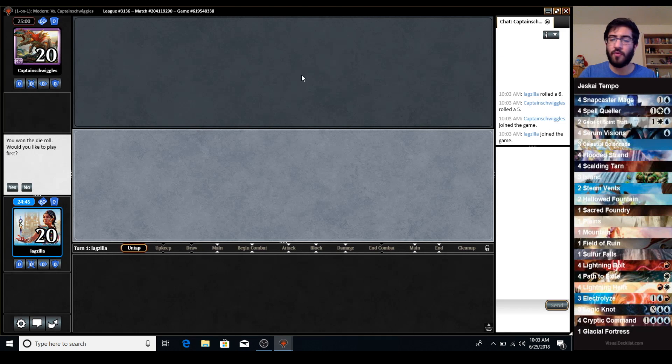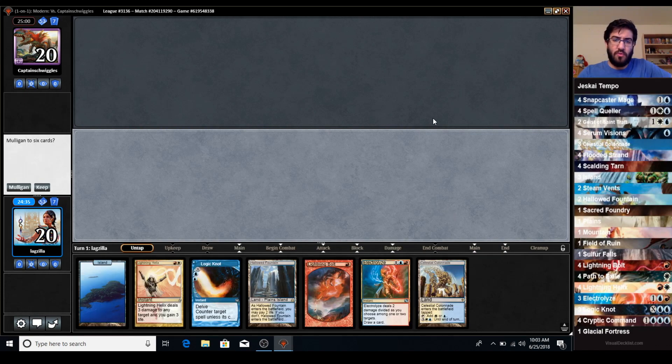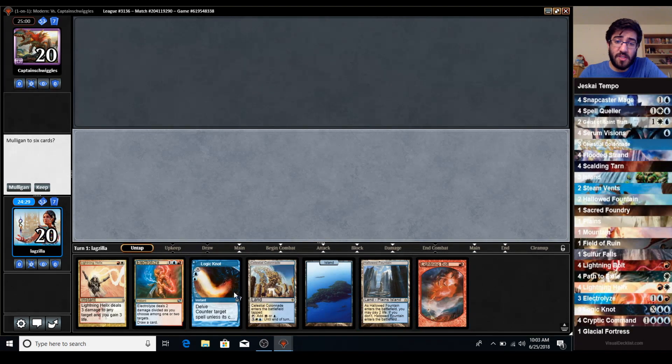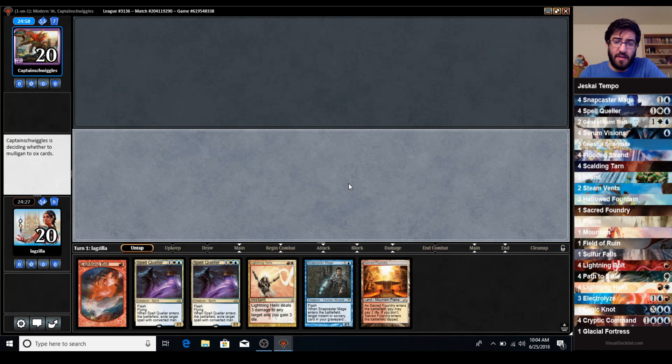All right, we are back for the second round here with just Guy Tempo. Just came back from a quick lunch break, so let's hope we're all energized and ready to go. We won the die roll and let's go ahead and play first. Man, one fetch land - this hand would be great, but unfortunately I think we're going to have to mulligan that. Wow, I didn't think a hand could be worse.